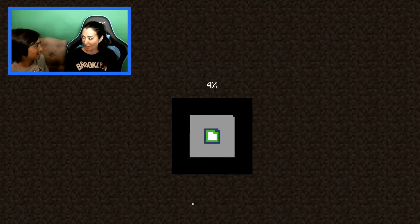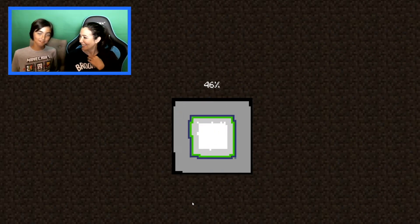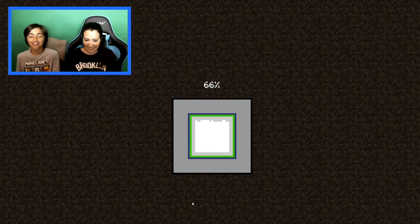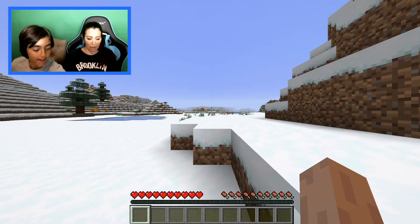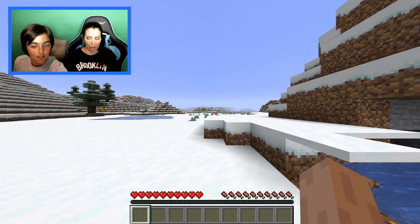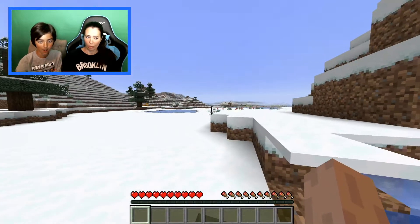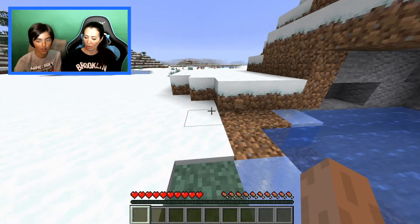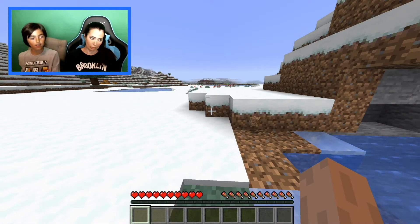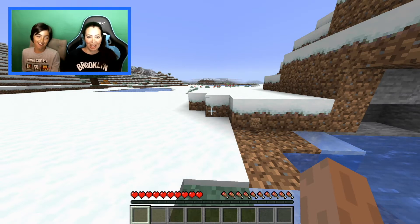Mom asks if people are going to eat her — no, there's no cannibals in Minecraft. Okay, it's just powering up. So W is forward, A is left, S is backwards, D is right. This is your view, left click is punch or break, and right click is either place or interact.